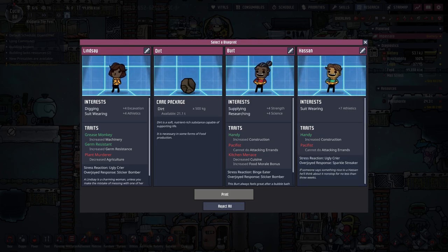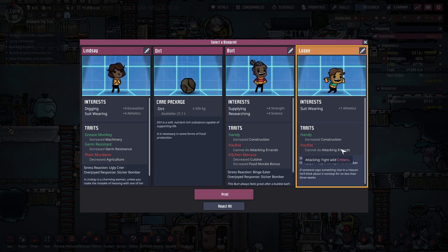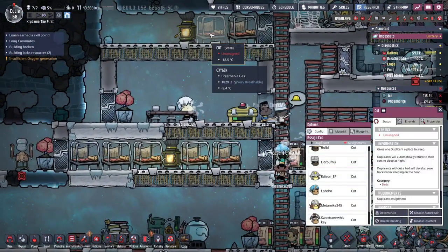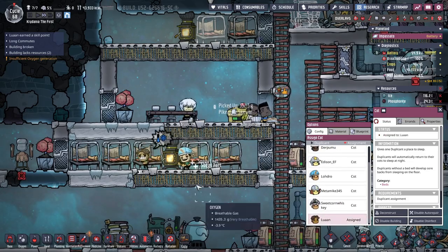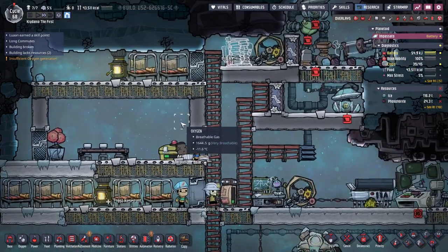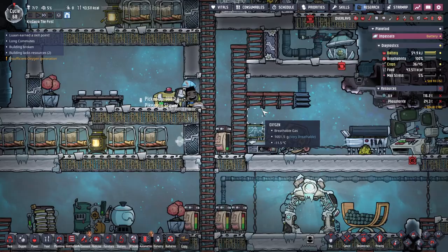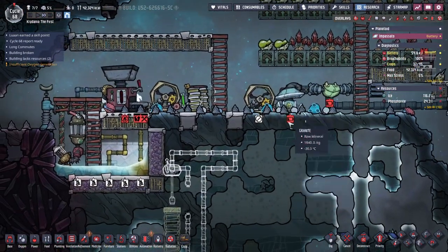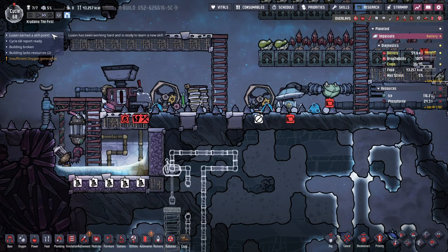So the next Patreon is Luan. Luan, welcome to the crew. This will be your bed, and you're gonna help get stuff done. Luan earned a skill point already — jeez, that was fast.